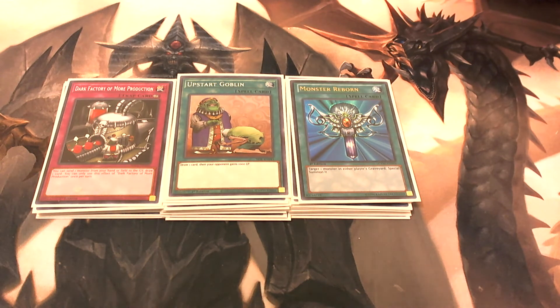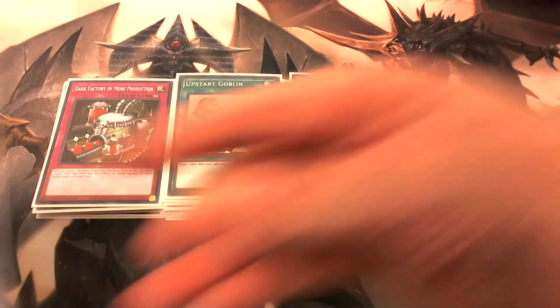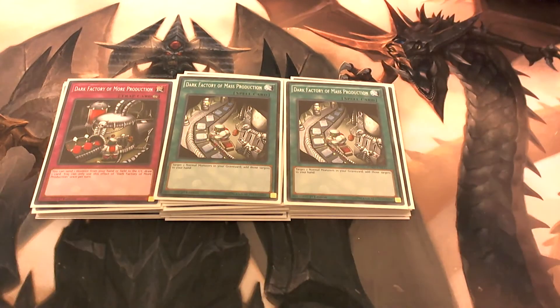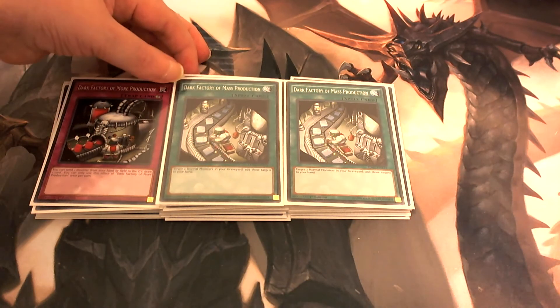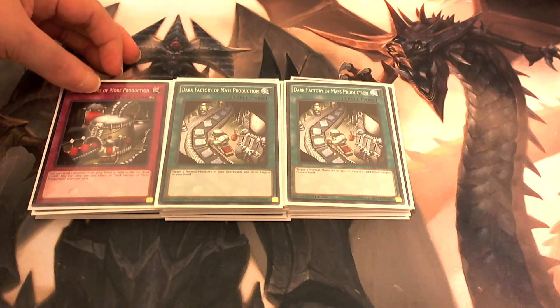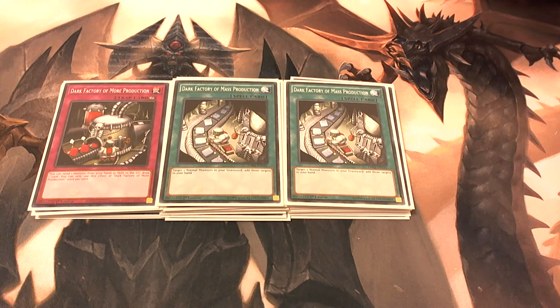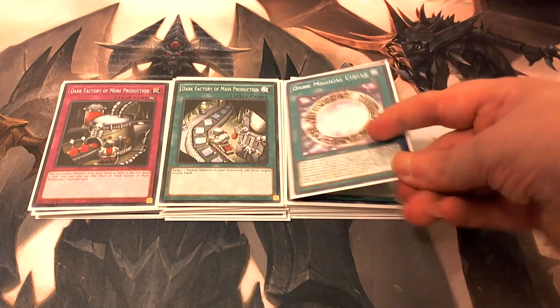We also play two copies of Dark Factory of Mass Production. The reason we play this is because you can target two normal monsters in your graveyard and add them back to your hand. This card will help you bring back your Dark Magician and your Red-Eyes Black Dragon so you can keep making fusion plays with them.